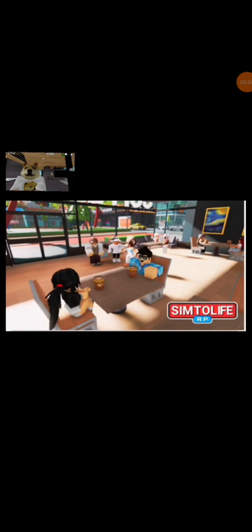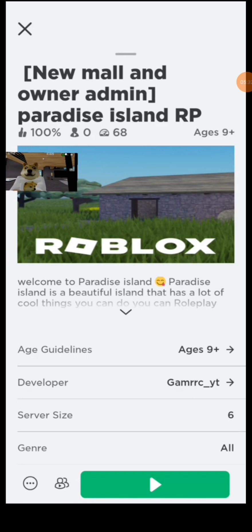Up next we have Sim to Life RP, and this is actually my first time playing this game, so I don't know exactly what to do. One thing I discovered is an adorable dog, and you can also play guitar notes, which is very nice. But anyway — onto the bank. The bank is very nicely designed and the security system is nice too, so I give the security system a 5 out of 10 and the bank itself an 8 out of 10.